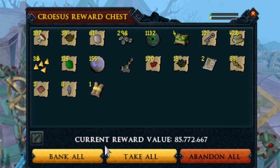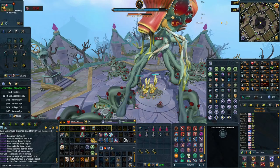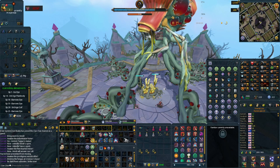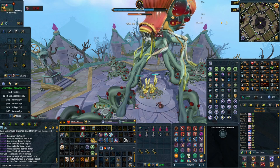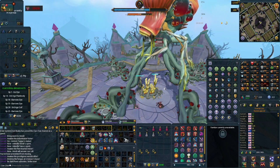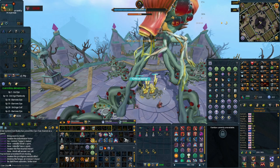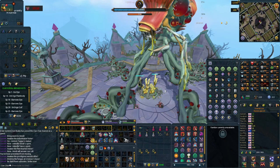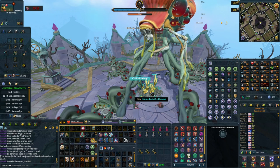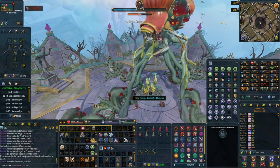Considering how easy Krosus is, I would definitely recommend going to attempt to get something here. Doing it in a farming group gives you more rolls on loot and makes you more likely to get something, however public usually isn't too bad — you might get the odd troll here and there, but generally it goes pretty smooth. I've gotten all of these items in public, so definitely recommend.